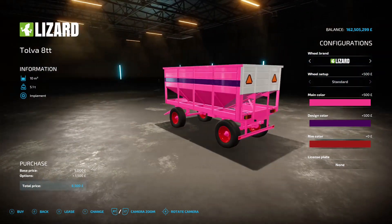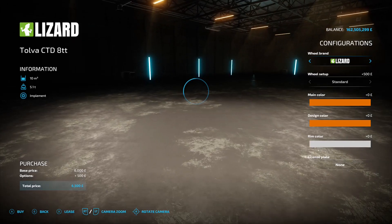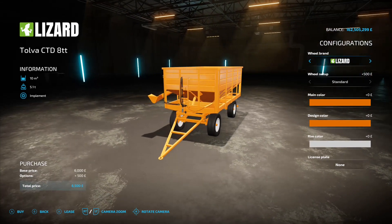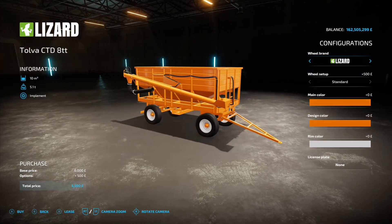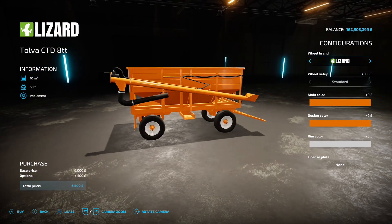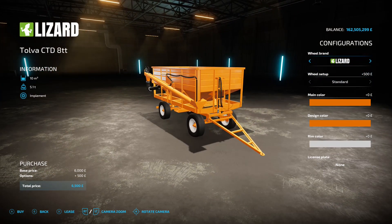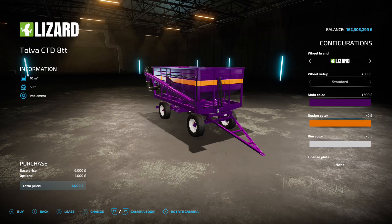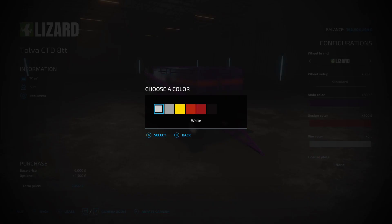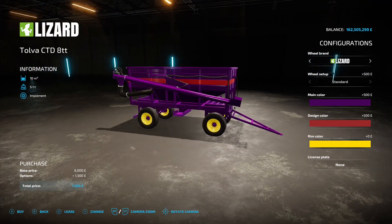The CTD 8TT also has 10,000 litre capacity, six grand as base, with an auger belt on the back. Lizard tires are an optional extra at 500. Main color does the main body, design color does the stripe, and rim color does the rims. Not quite sure the yellow goes with the purple, but they look alright. Very nice.